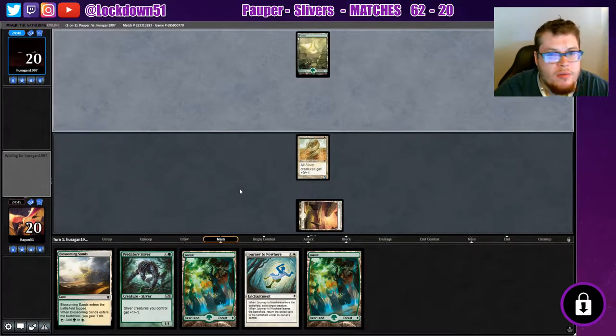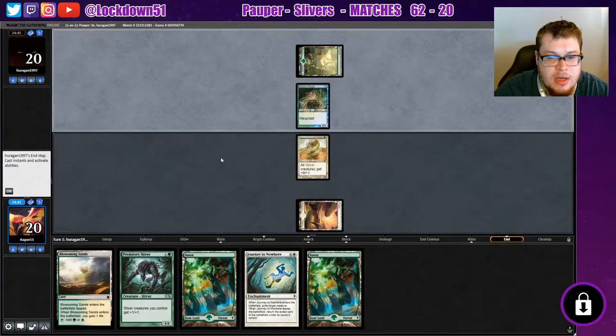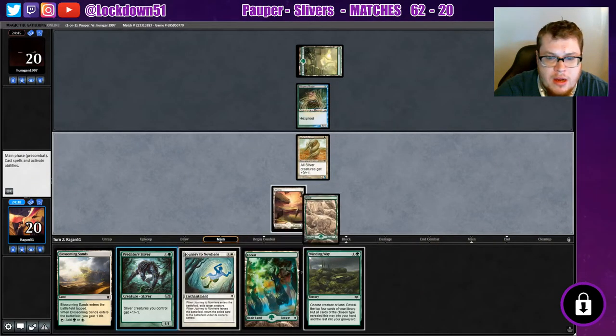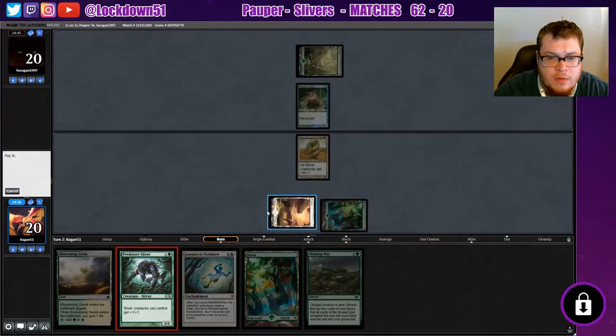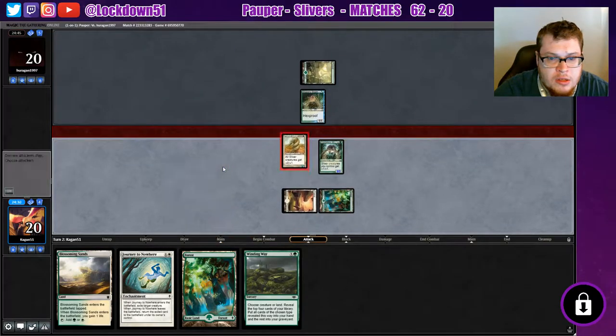They play a Forest — that's Stompy. Oh wait, Bogles! The Journey is going to be dead, that's not good. We've got a Winding Way though, which is good because we're going to need that to refill our hand and put a lot of pressure. Let's get in there.